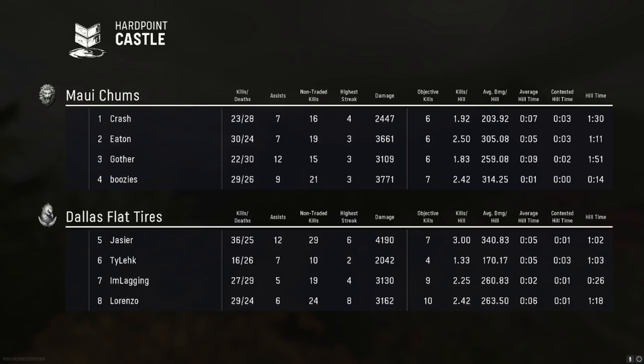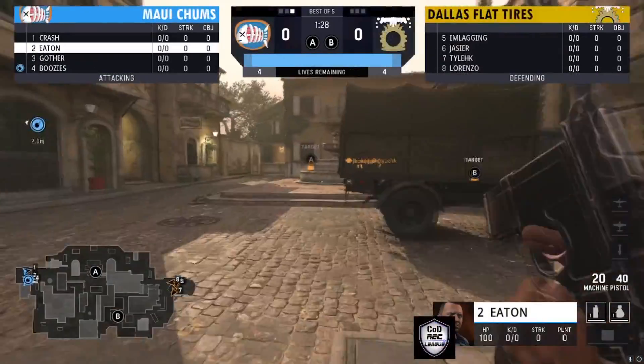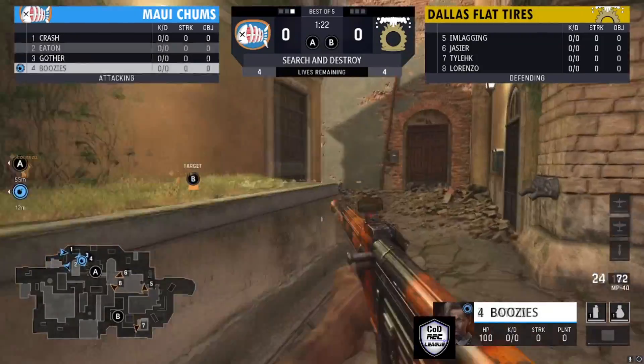I thought Flat Tires were going to do it. If you're hitting a bomb site, you really got to hit it together as a team. It looks like Maui Chums is going to be going for that A site — they all push around through the side.